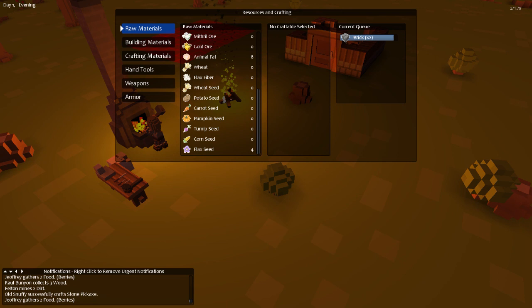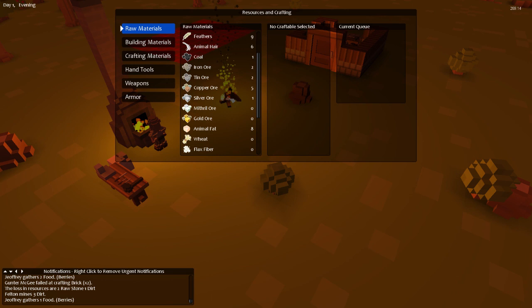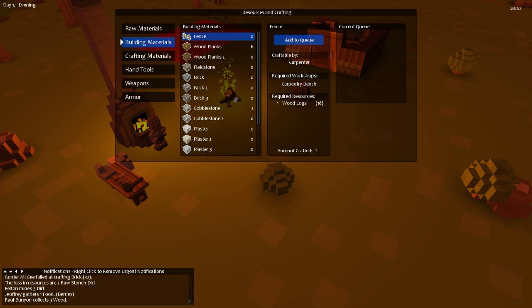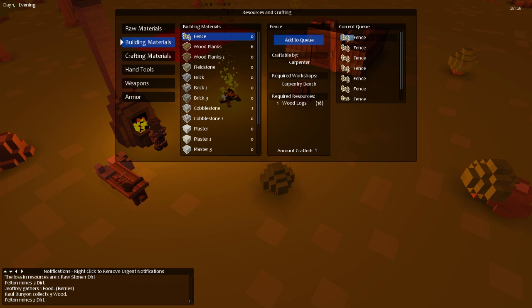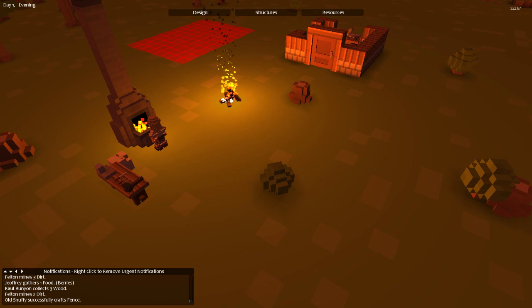We have flax seed. I wonder if we need seeds to start a farm — like, can you start a carrot or potato farm without having seeds first? It would be kind of cool if we always had flax seeds. Actually, if I'm a farmer, can I farm chickens? Let's try making some. Hand tools — we already have a copper hoe, so we're good there. Lights are on, everybody's home!